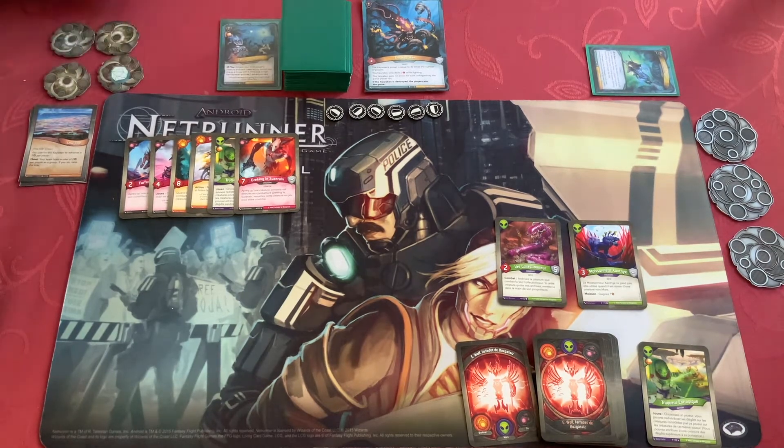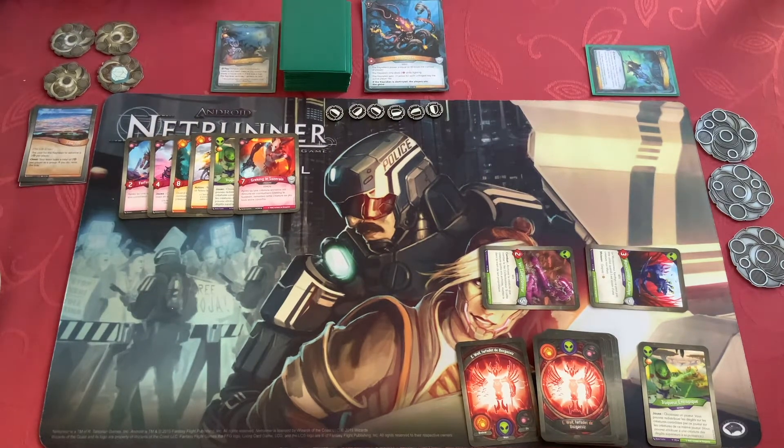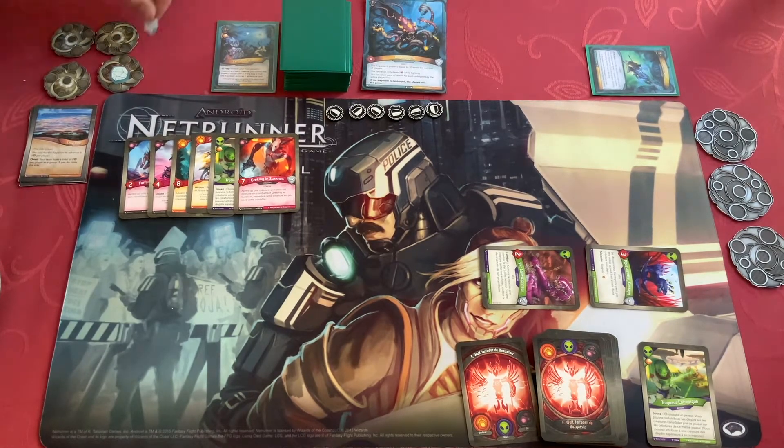So exhaust your most powerful creature and each creature you control that shares a house with it. If the tide is high, the Kirakan archive on Adventure card. Tide is low. Kirakan reaps, get another Ember.